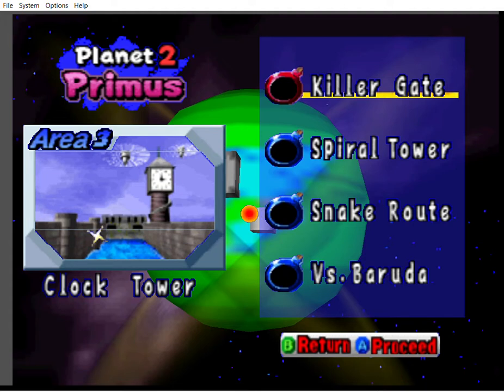Greetings everyone, welcome back to Bomberman Hero, this is part 10. We are now in Area 3 Clock Tower where Princess Million is now being held this time.